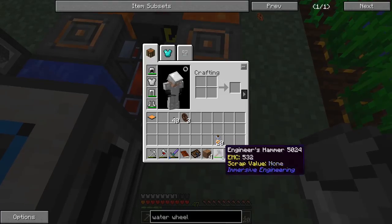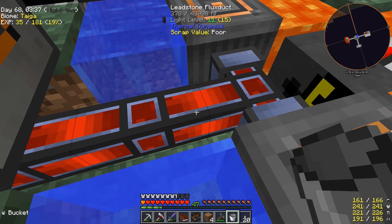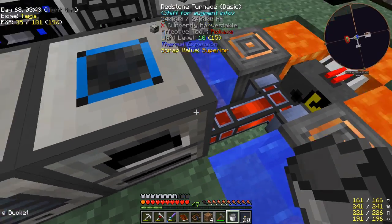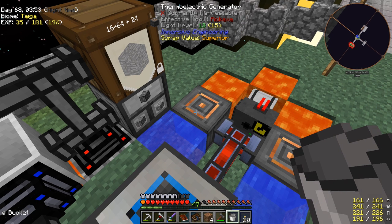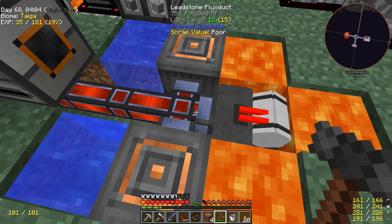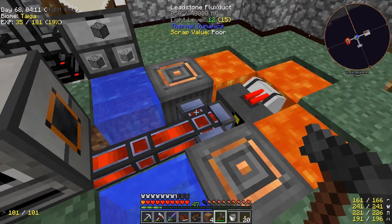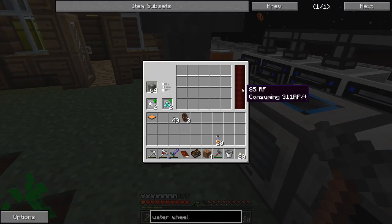If I put another one on this side - we're now producing 378 RF per tick just from water and lava. That's not bad - 192 for one of these things. And then connecting this side as well brings us to 858 RF per tick. We're almost making a thousand RF per tick just by adding those two blocks and two water sources. That's not bad at all.